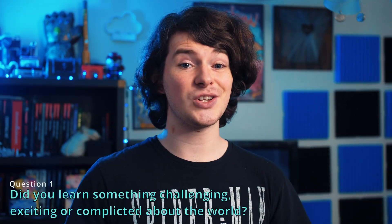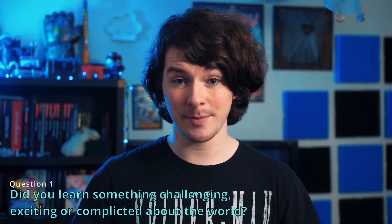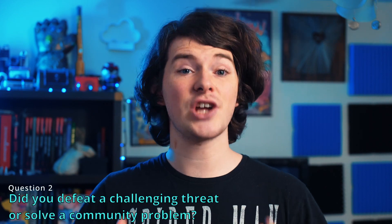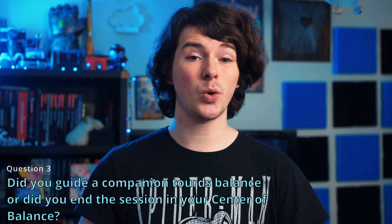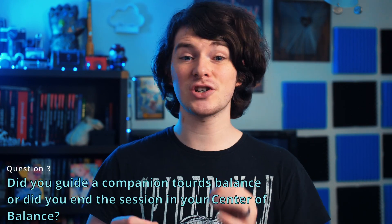Now, there are three questions that everybody gets to ask themselves, and then there's one question that's specific to each playbook. Your character-specific question is going to be right below your growth track on the bottom left of your playbook. The questions everybody gets to answer are: first, did you learn something challenging, exciting, or complicated about the world? Second, did you defeat a challenging threat or solve a community problem? And third, did you guide a companion towards balance, or did you end the session in your center of balance?